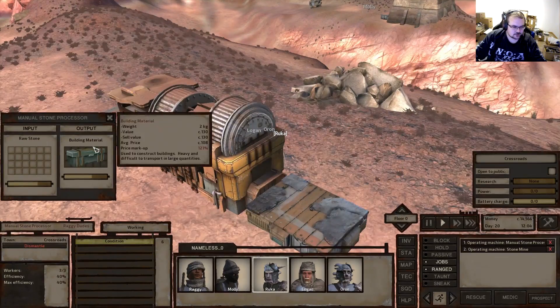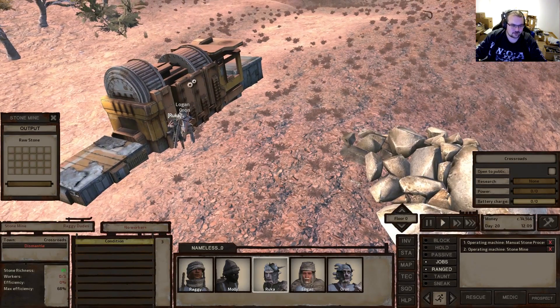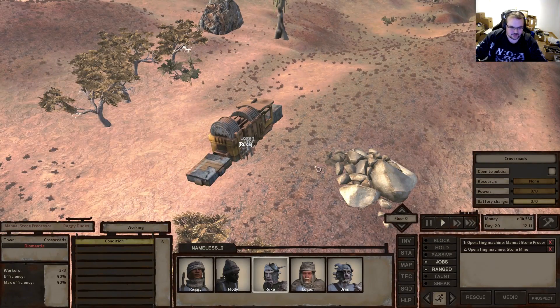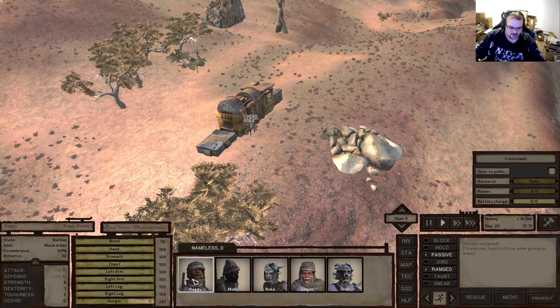We're already getting building material done now. This is not the most efficient stone mine - could probably be better - but it's pretty good for what it is. I think it needs two stones per building material as far as I can remember.